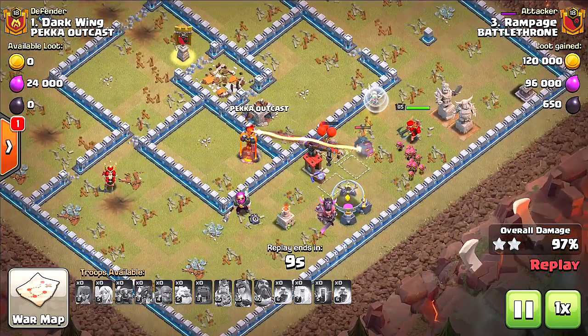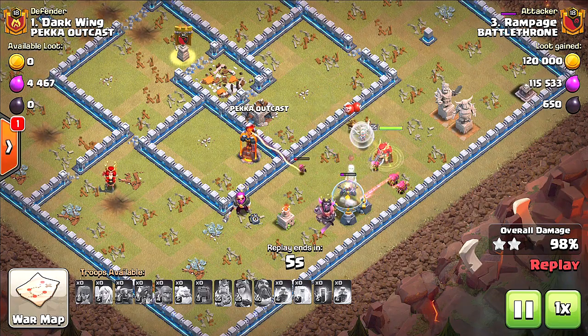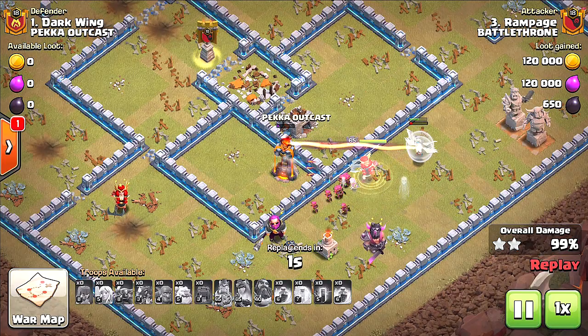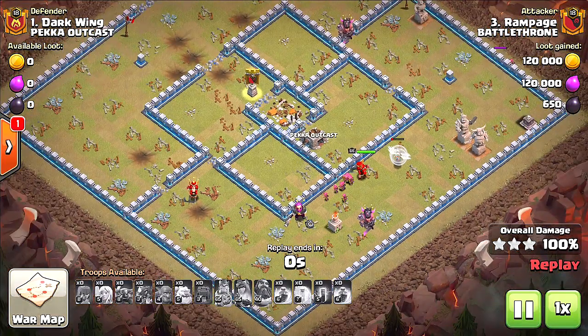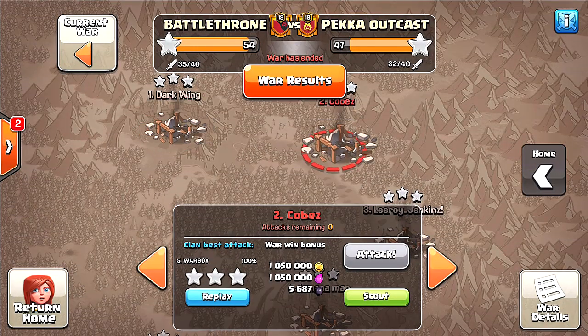This one's about to be cleaned up — this is a three-star, very nice attack. Whoa, very good! Queen cleans that up for the three-star. Pekka outcast is done. Let's go back and see what the second one is — it's actually pretty tough to three-star these max town halls up here.